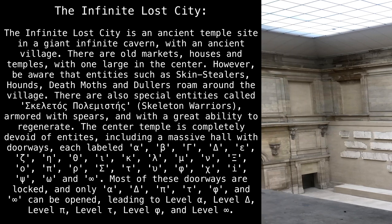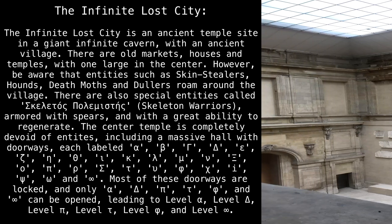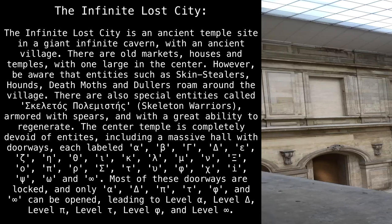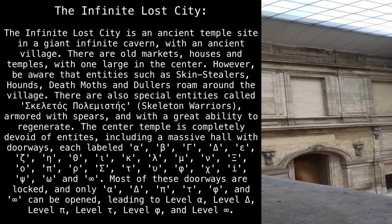The doorways continue: lambda, mu, nu, xi, omicron, pi, rho, sigma, tau, upsilon, phi, chi, dotted iota, psi, omega, and infinite.